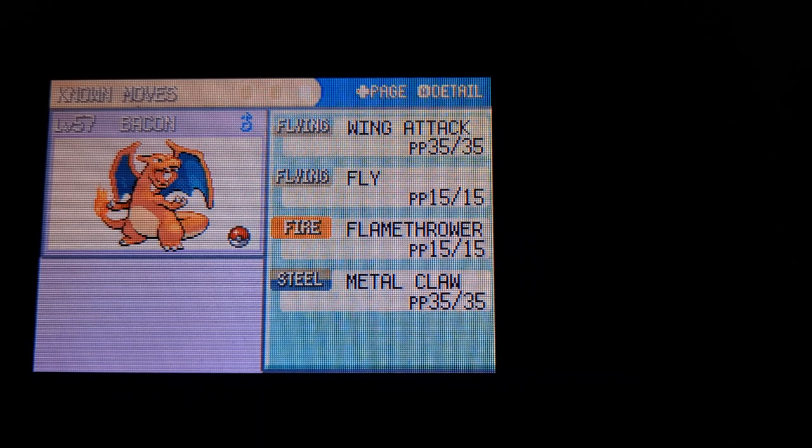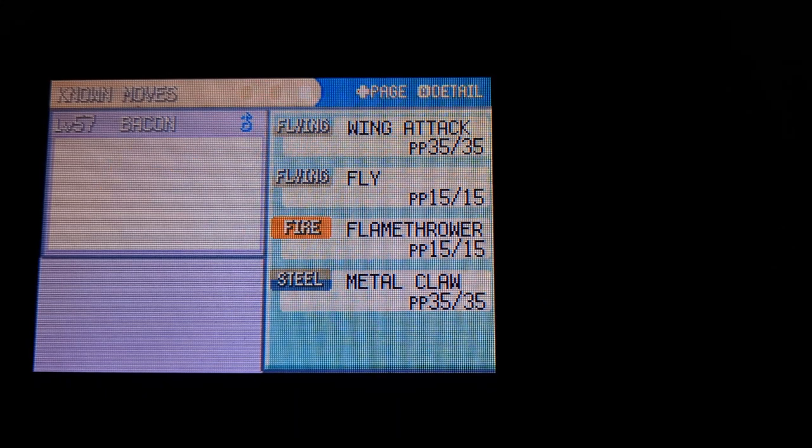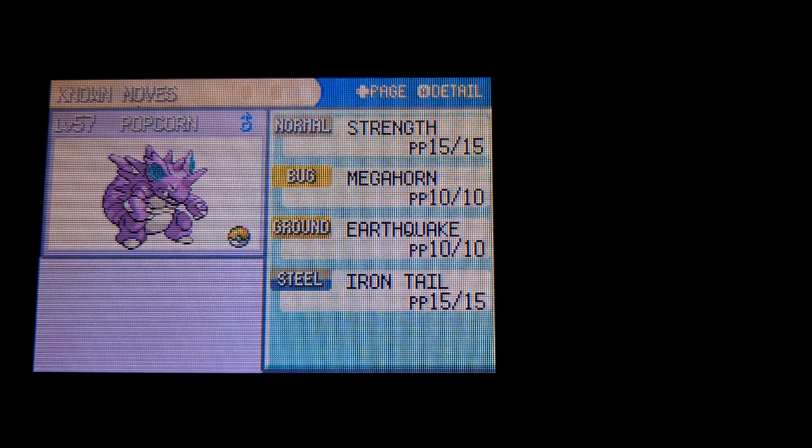Kick-Ass Bacon, our starter, has Wing Attack, Fly, Flamethrower, and Metal Claw. Popcorn has Strength, Megahorn, Earthquake, and Iron Tail.